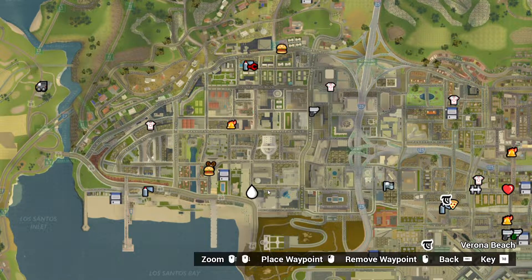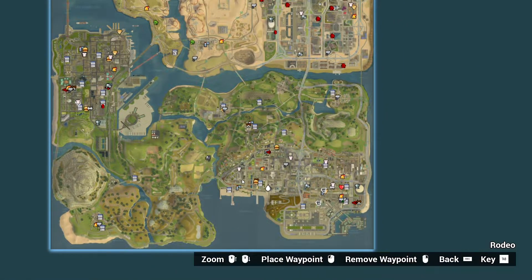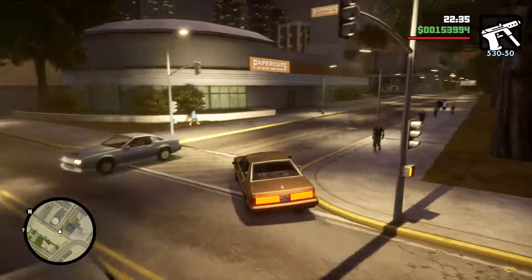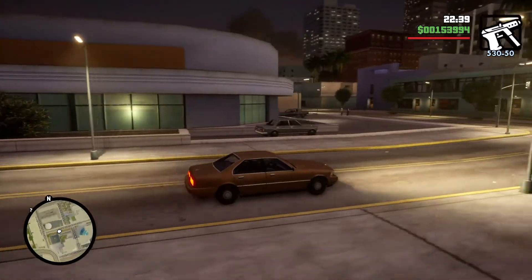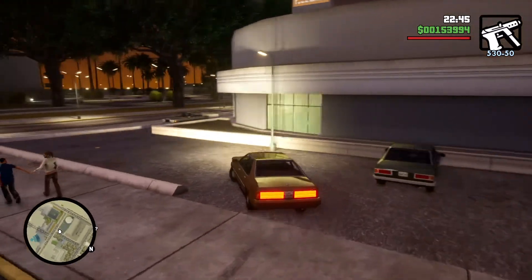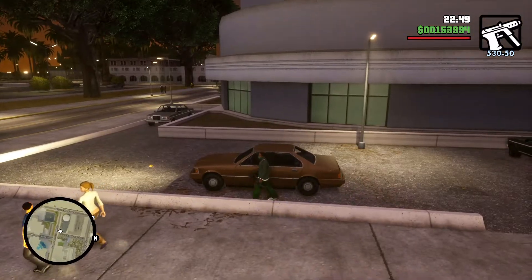It is needed for the import-export vehicle. It's gonna be quite a long ride to the docks in San Fierro. You will find two Admiral vehicles parked in here. So let's take one vehicle and go to San Fierro Docks.